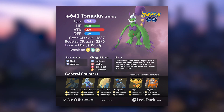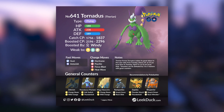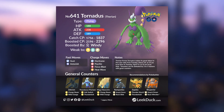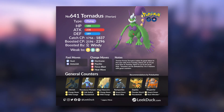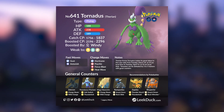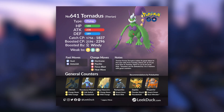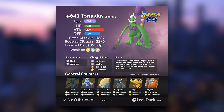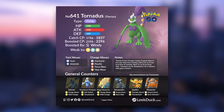If you are looking to defeat the Therian form of Tornadus with the least number of Trainers as possible, I highly suggest going with at least two other Trainers for a full team of three. Make sure you all have the absolute best counters and are at least Best Friends with at least one of them. It may not be duoable, but you will be able to take down this boss with just three Trainers — as long as you all have the best counters and are at least level 40. The Therian form does hit a lot harder than the Incarnate form, so make sure you're as prepared as possible, otherwise you will end up wasting Raid Passes.